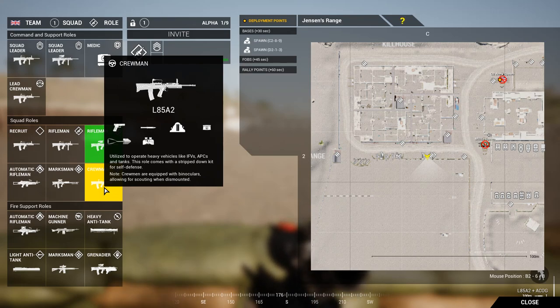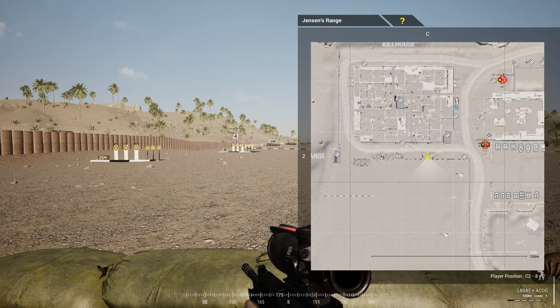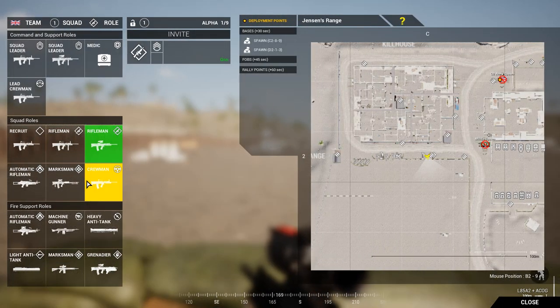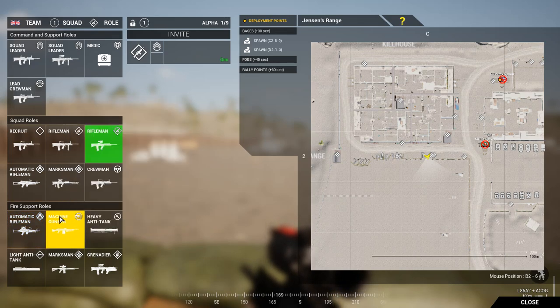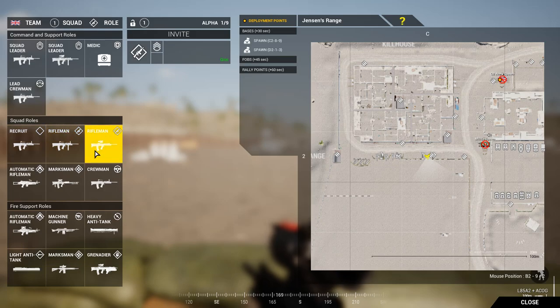You also need to know the maps, because unless you want to drive around aimlessly, you won't know the map. You learn the maps just by playing the game. If your squad leader does not require an automatic rifleman or machine gunner on fire support, you can play that role, but I would just stick to normal rifleman for now. Feel free to take a scope.